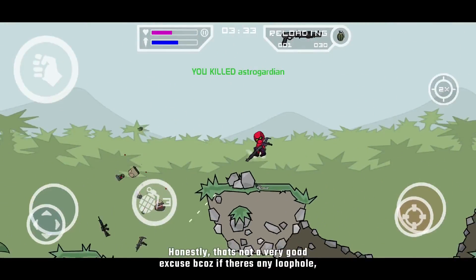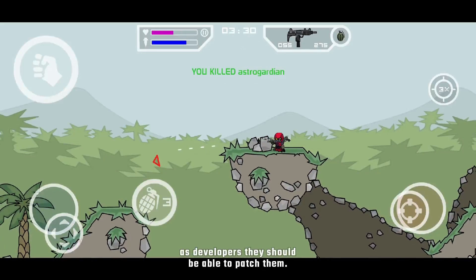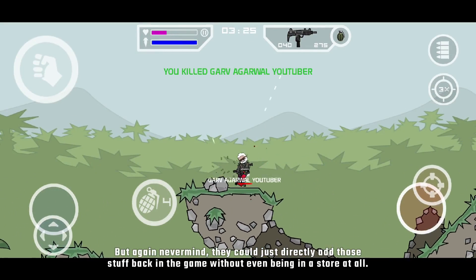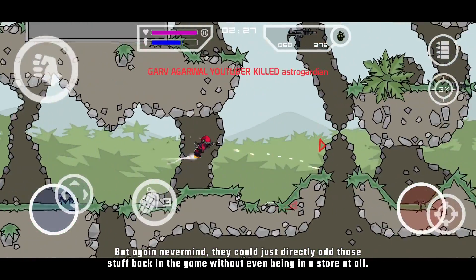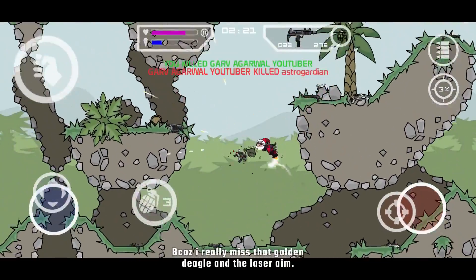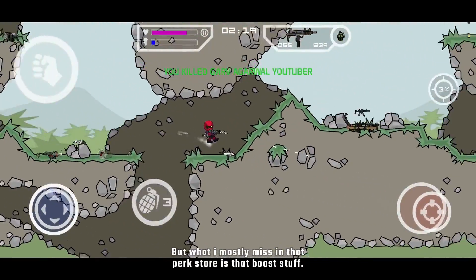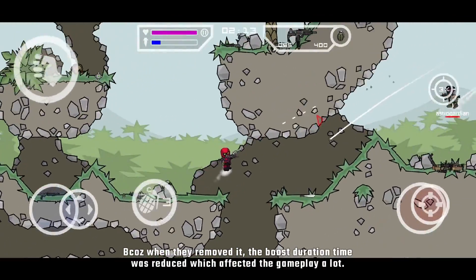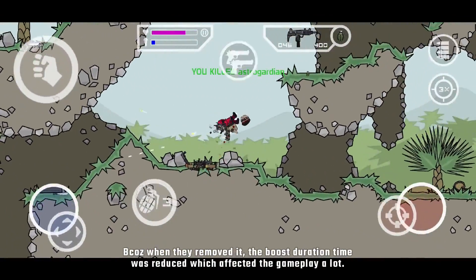Honestly that's not a very good excuse, because if there is any loophole, as developers they should be able to patch them. But again, nevermind — they could just directly add those features back in the game without even being in a store at all. Because I really miss that golden eagle and the laser aim, but what I mostly miss from the perk store is the boost. Because when they removed it, the boost duration time was reduced which affected the gameplay a lot.